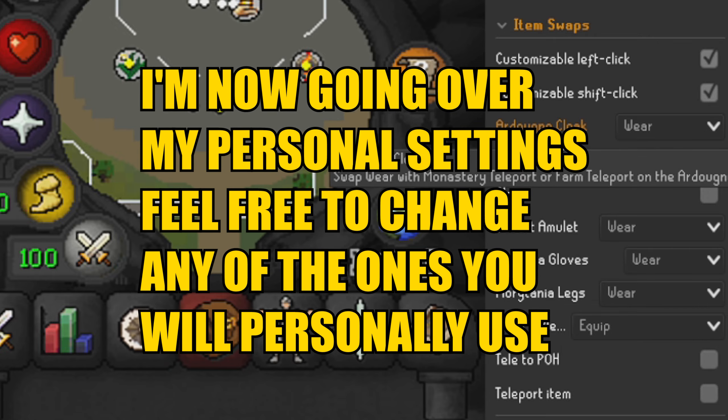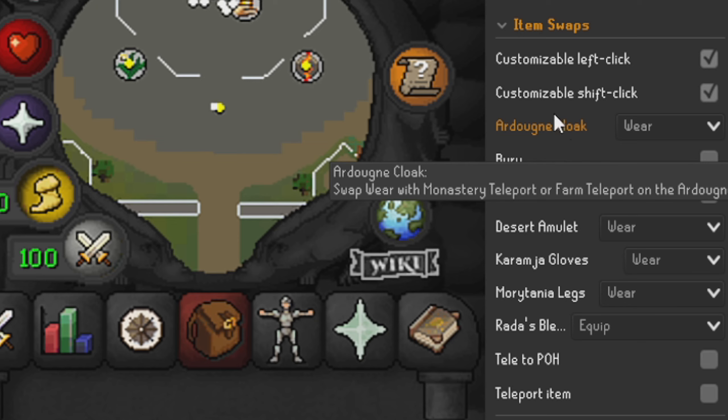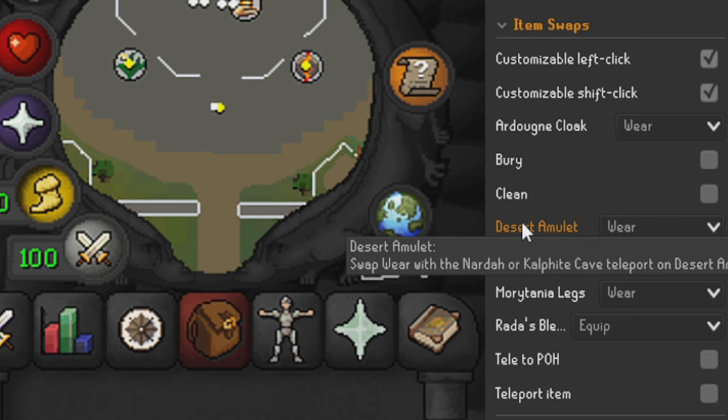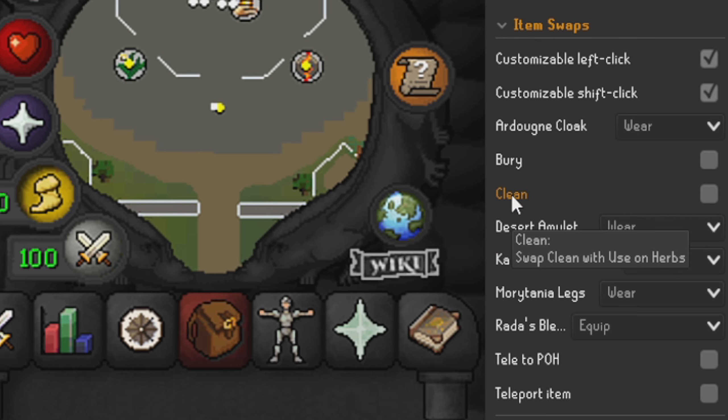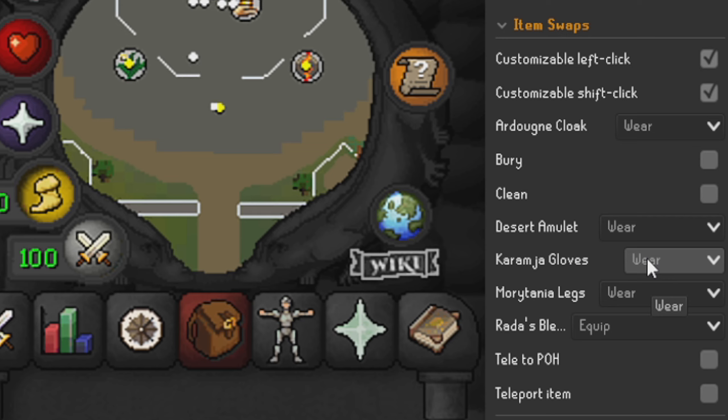In the Item Swaps section, you can customize left click - we have that ticked - and customize shift click, also ticked. For the Ardougne cloak we have that set to 'wear'. For bury bones and clean we don't have those ticked. For the desert amulet we have that on 'wear'. For the Karamja gloves, instead of wearing it, clicking it will take you directly to Duradel.